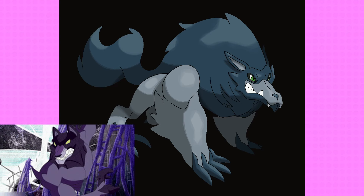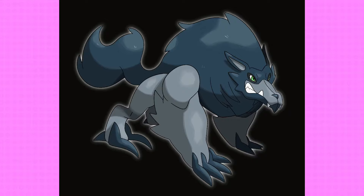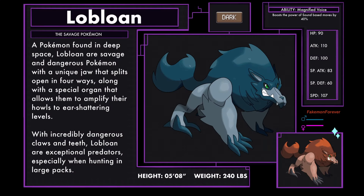I even went so far as to make the arms look a bit chunky and weird, and I think that really helps sell that big muscular wolf creature, even if it's skipping leg day a little bit. This Pokémon could open its mouth like Loboans can, but I kept its mouth closed here in a snarl so it didn't look too much like a static image of a Donphan or Dog Squid thing. Loboan, the savage Pokémon — Dark type. A Pokémon found in deep space, Loboan is a savage and dangerous Pokémon with a unique jaw that splits open in four ways, along with a special organ that allows them to amplify their howls to ear-shattering levels. With incredibly dangerous claws and teeth, Loboan are exceptional predators, especially when hunting in large packs. Loboan has a new ability called Magnified Voice, similar to Punk Rock, where it boosts the power of sound-based moves by 40%.